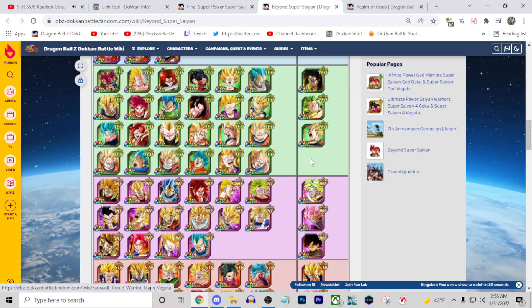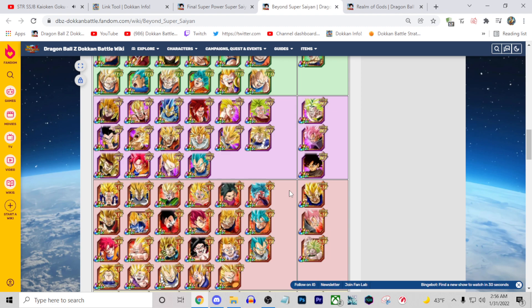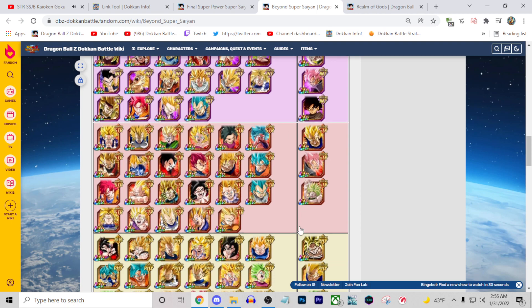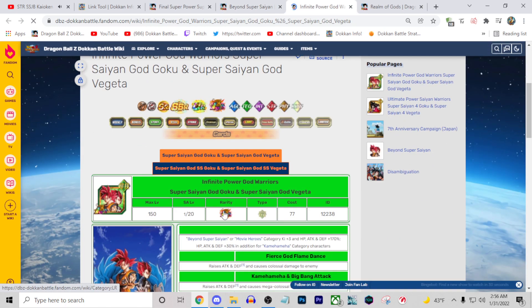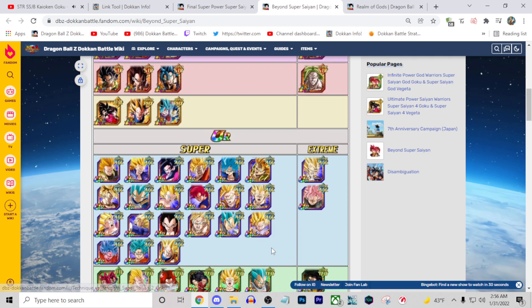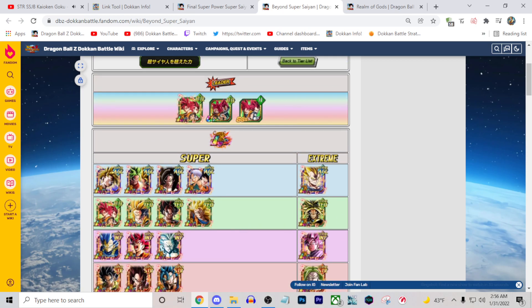If we look at the other category, it's Movie Heroes, which means there's no tournament power there. So you literally cannot — well you can — but you're literally not going to get the active skill here if you run Blue Kaioken, unless you run another bad unit, which would just hurt you in the long run.